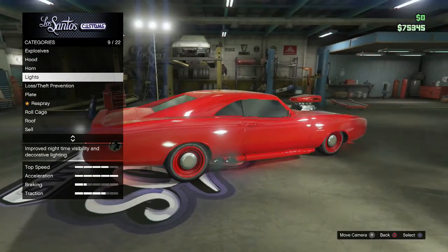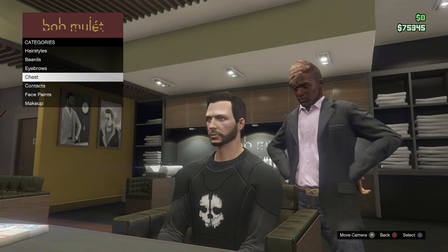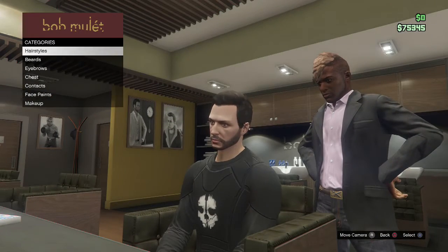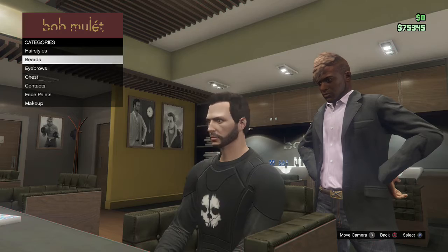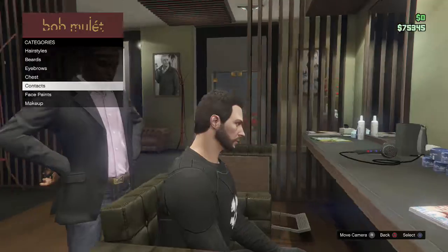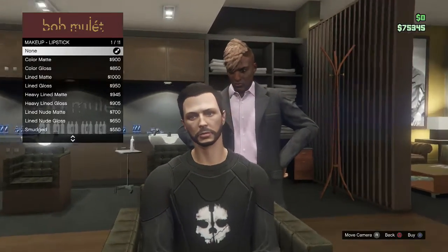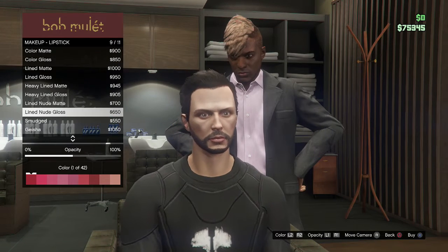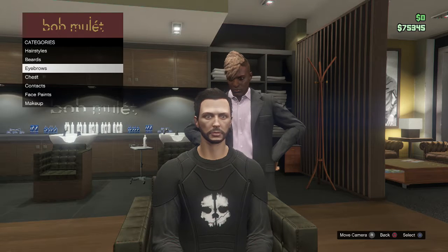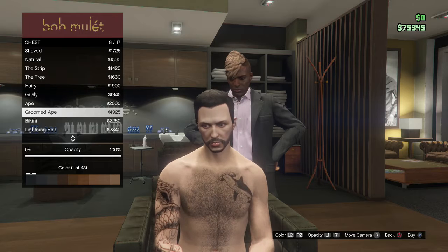That's a cool secret I didn't even know you could do. Now we're moving to our next tip and trick — the new hair salon stuff. When you go to any hair salon to cut your hair, there will be some new stuff. Makeup is there, and the lipstick is new. You can add lipstick. The eyebrows customization is new too — you couldn't do that in last generation.